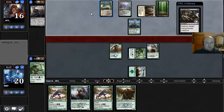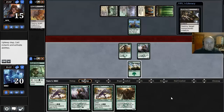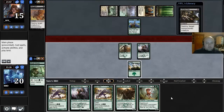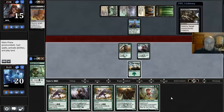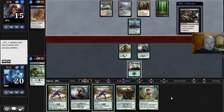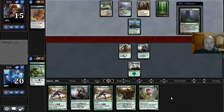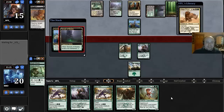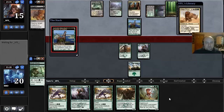Opulent Palace — so our opponent is playing 4-color it looks like. There's a Downfall and an Elvish Mystic. This is bad. Our draw has been really bad and we've fallen pretty far behind, but we're not necessarily out of the game yet. That Siege Rhino probably puts it away, but we'll see.